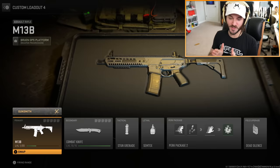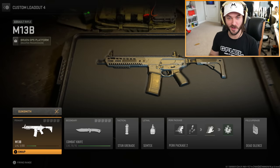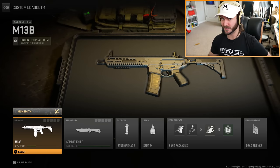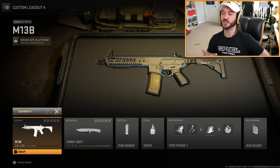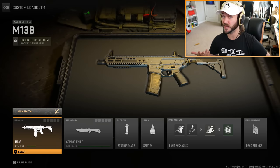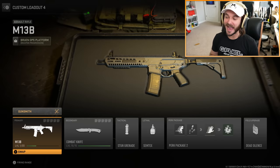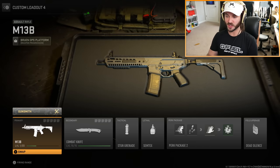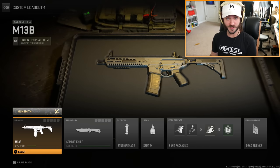What's up guys, this is Burgmusic and welcome to the new M13B assault rifle in Modern Warfare 2. Right now there is only one way to get this assault rifle — you have to complete a DMZ challenge, killing the chemist in the radiation zone in DMZ mode. I got the biggest W — I can't believe I actually extracted and got this gun. It was insane.